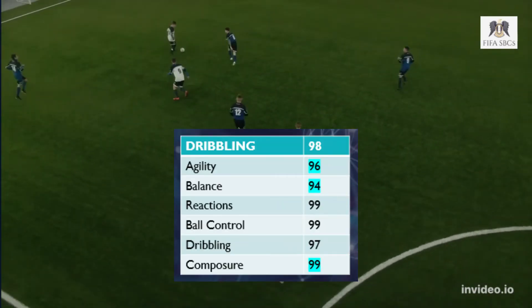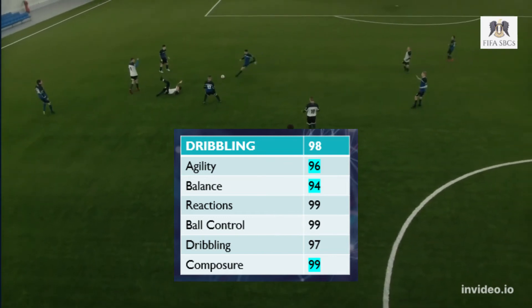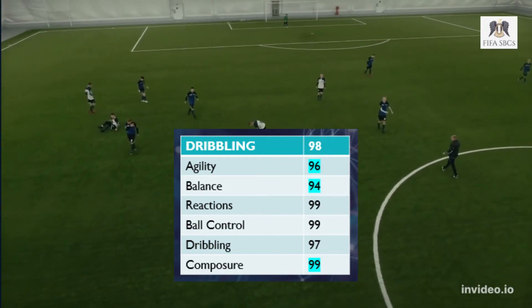Finally on to dribbling. The card has an upgrade here: 98 overall with 96 agility, 94 balance and 99 composure.